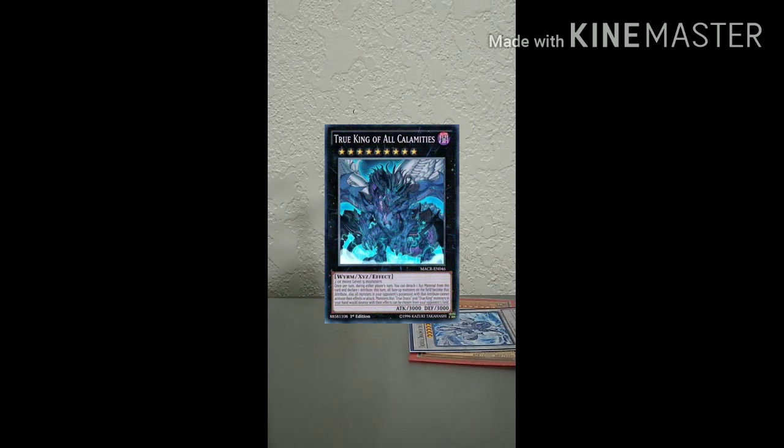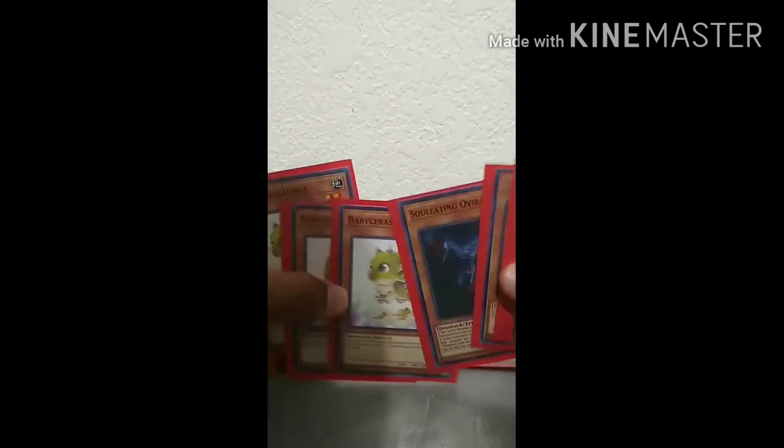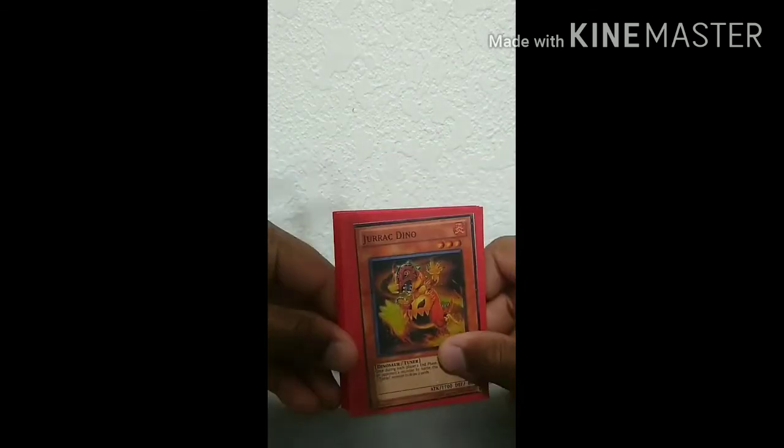One turn I ended up with True King of All Calamities, Ultimate Conductor Tyranno, Dino Wrestler Pankertops, one Quaking Mirror Force set, and Tyranno Infinity with 4000 ATK. At the end of this you're going to have all these monsters in the grave that you can banish for your Miscellaneousaurus play if you have it in your hand. That's pretty much it for the deck profile.